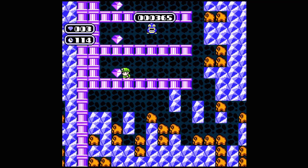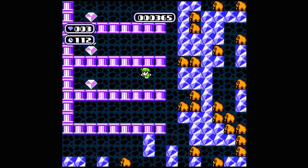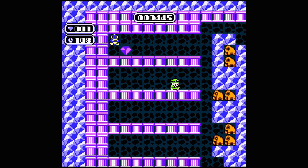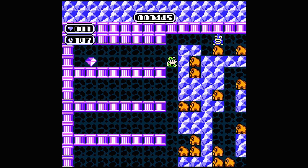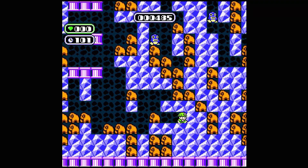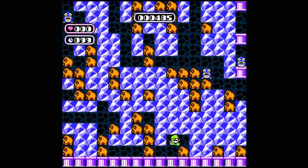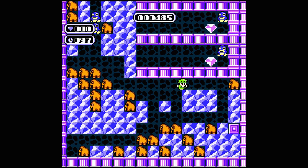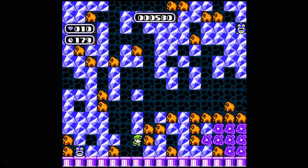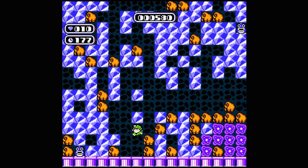The controls are simple overall. You're going to use the directional pad to walk around. You can push a boulder if there's nothing on the other side, dig away dirt, pick up gems, that sort of stuff. If you press the A or B button, you can keep your character in place and interact with the next square using the directional pad — it just lets you interact without moving. This might let you pick up a gem without moving into that space, or push a rock without moving behind it. It can be useful.